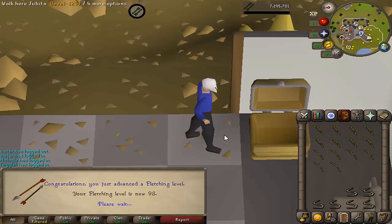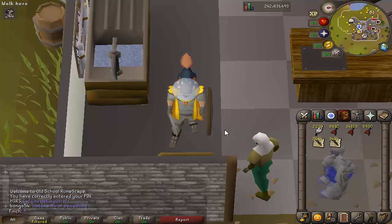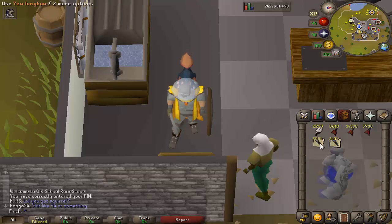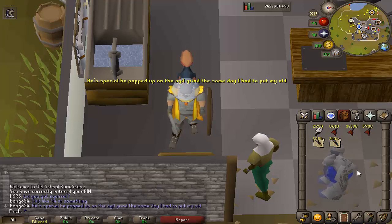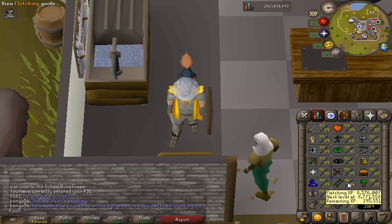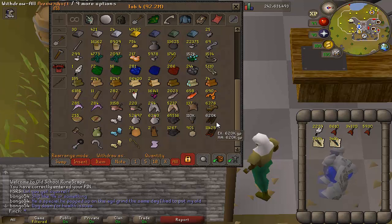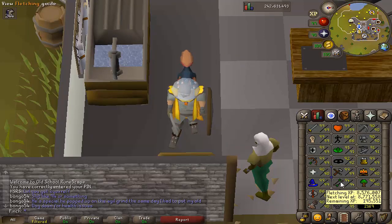Got a fletching level coming in — that is 93. That is all of the fletching done. About 200k XP off of 95; I got level 94 on mobile while doing the darts. It's just under 11 mil in alts, which is really nice, and a decent chunk of darts to add to the collection. Not too sure where I'll be getting my fletching XP from next — I was thinking about doing a lot of broad arrows. I do have a lot of arrow shafts and I've started making some headless arrows here and there, but I might rush 95 since I'm pretty close.